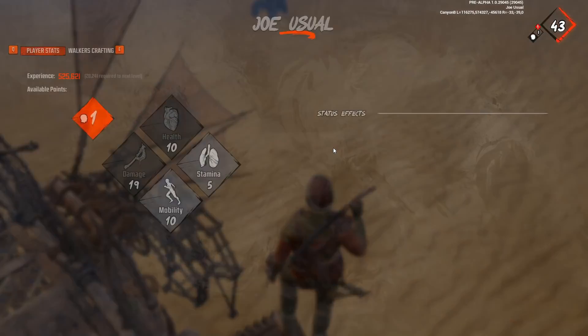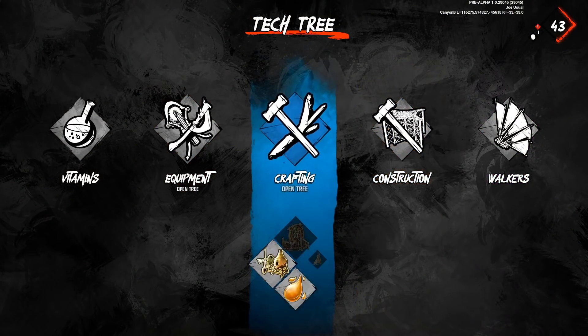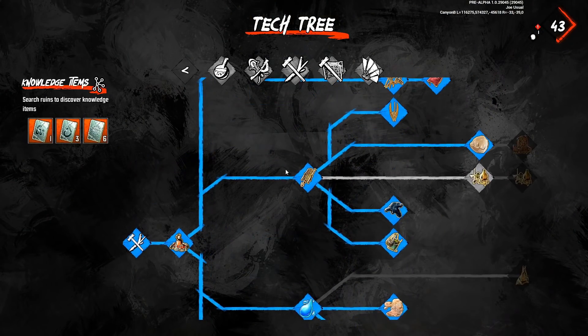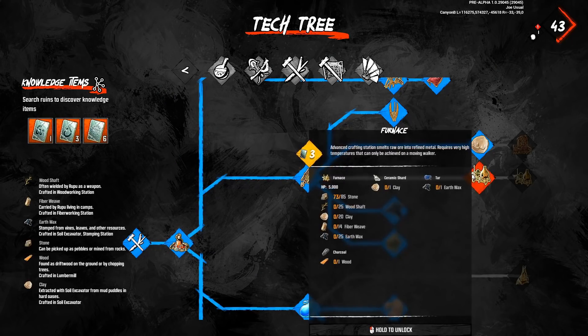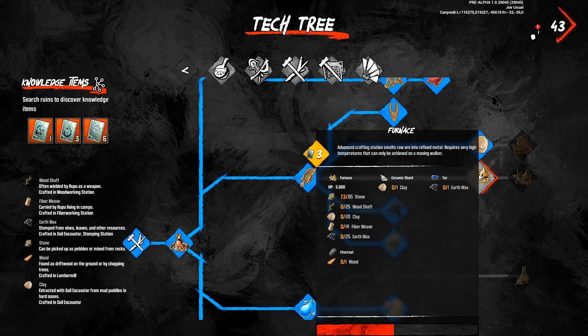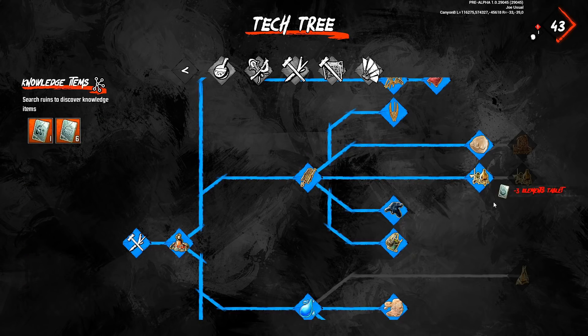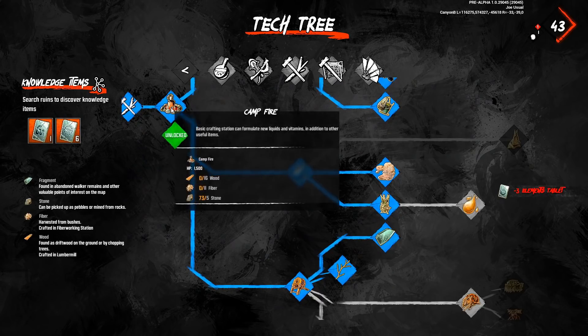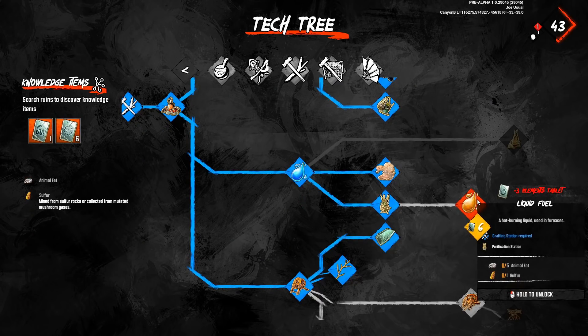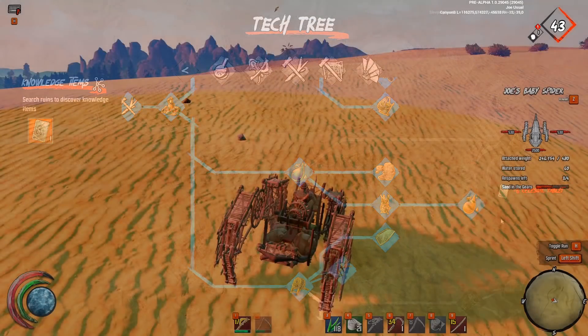Let's go ahead and go over here and go to crafting. We're going to jump over from campfire to soil excavator to the furnace — that's going to cost me three element tablets right there. And then we're going to go ahead from the campfire to purified water to purification station to get the liquid fuel gel. That's going to cost me six.